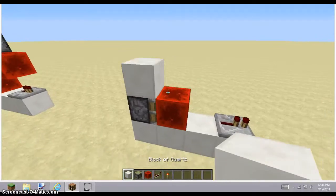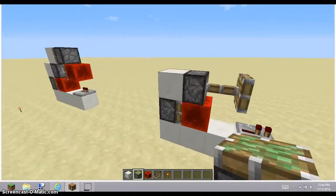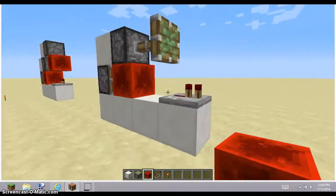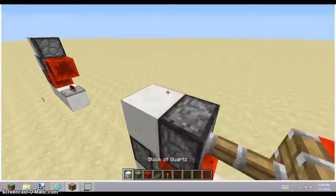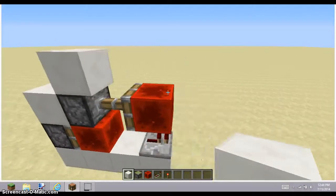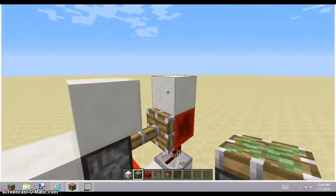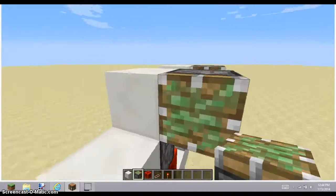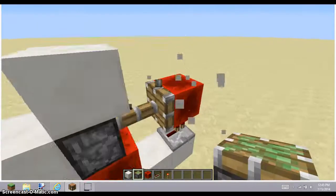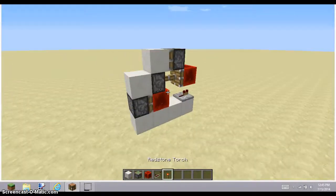Now you're gonna place a block on top of that sticky piston with another sticky piston. It should be extended because of this redstone block. Then you're gonna place another redstone block on it, and place a block here and a block there. Then you're going to place a sticky piston facing towards this block, and that's all it is.